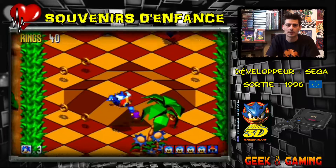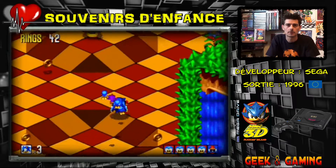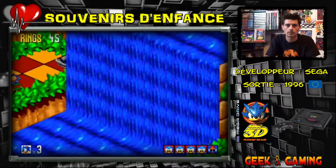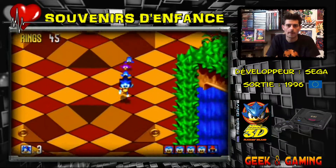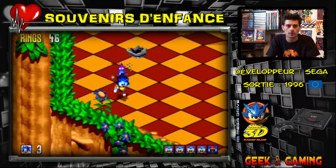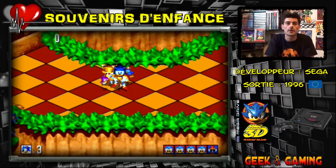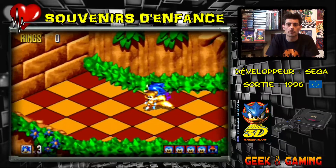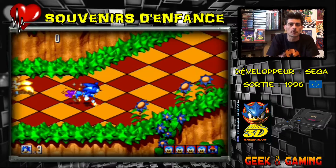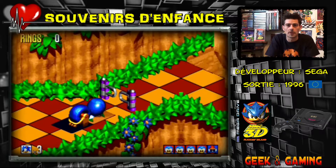Got them! We can encounter Tails or Knuckles in the game. Watch out — he stole my rings! If you have 50 rings you enter a Warp Zone. I would have liked to show you one, but never mind. If you don't have 50 rings, he takes them all. And now we're back to the very start of the level — you can get lost quickly.